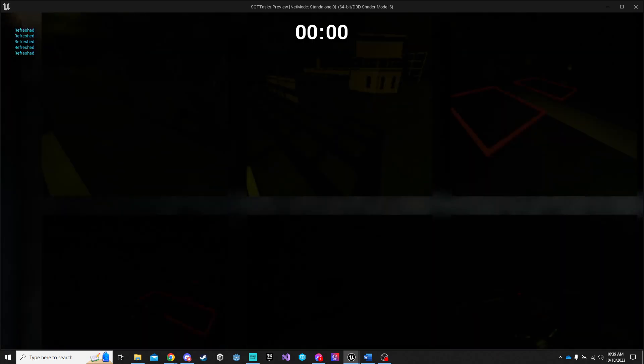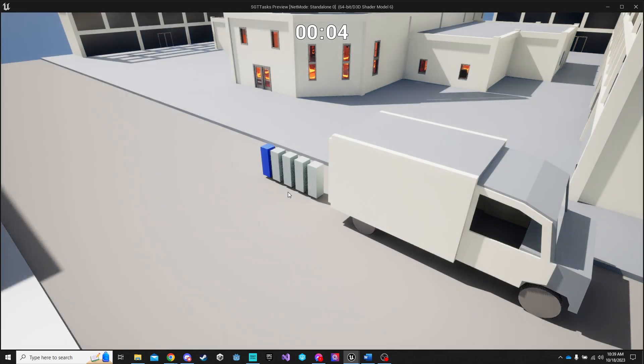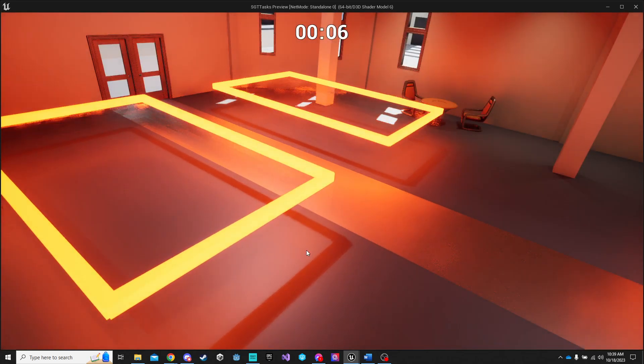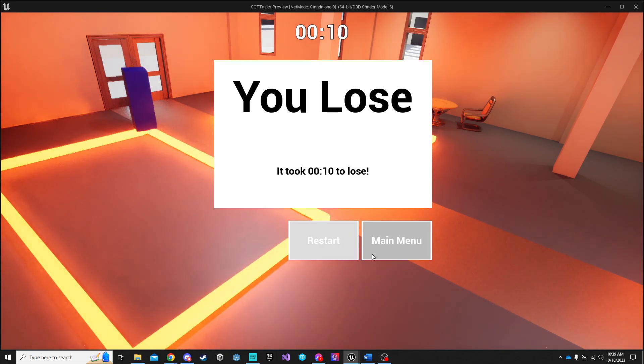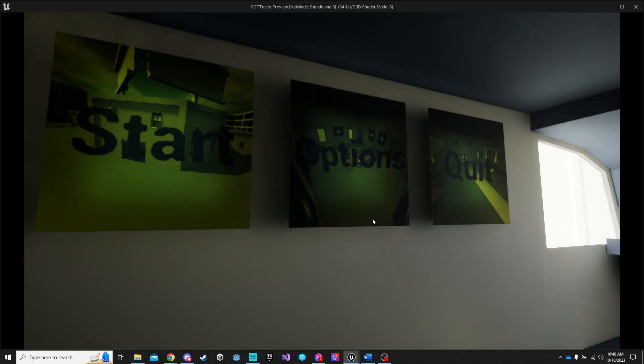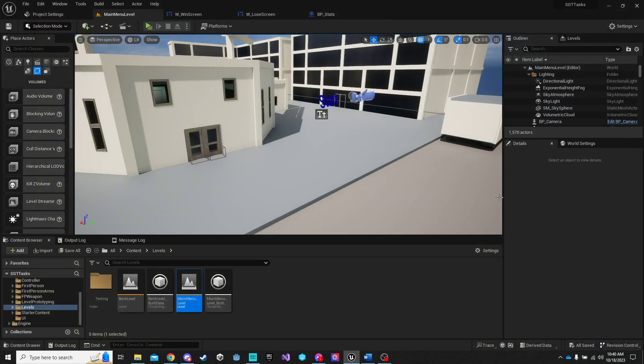Continue doesn't do anything since there's no second level yet, but pressing restart will restart the level. Let me show the lose condition — if any character touches a red area, you lose immediately. Restart will restart the level and main menu will go back to the main menu. That's the current status of the project, hope you enjoyed.